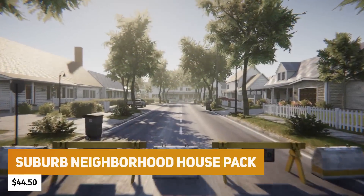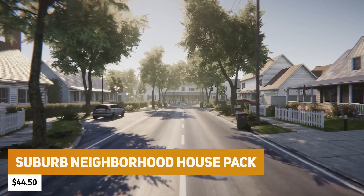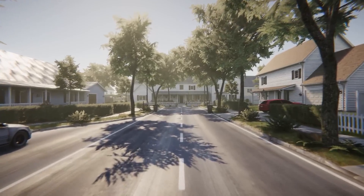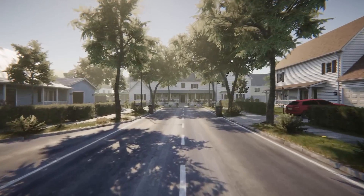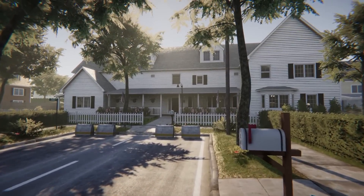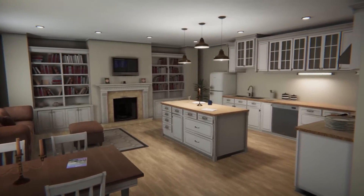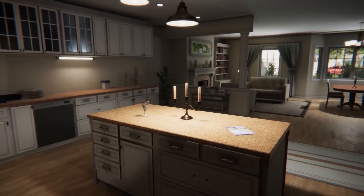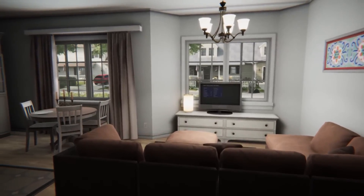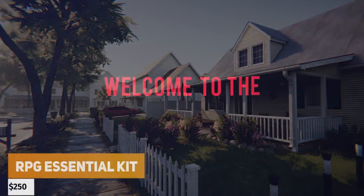At $44.50, we've got the Suburb Neighborhood Pack, which is fully modular across all pipelines. You can easily and realistically create detailed residential houses or an entire neighborhood. It's all fully prefabbed and ready to go for interiors and exteriors, with a full suburban road system, a full set of props inside and out, and a prefab swapper so you can easily adjust each house or interior procedurally across over 450 different objects.